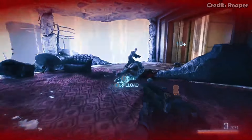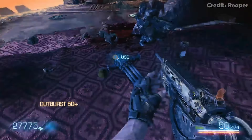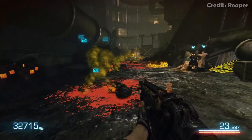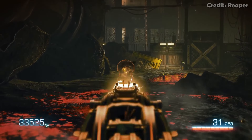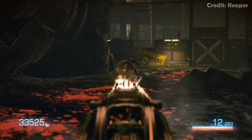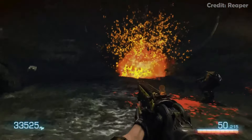Moving on to the number 8 spot we have Bulletstorm. Bulletstorm is an exhilarating FPS that prioritizes outrageous fun over realism. Developed by Epic Games, the game stars Grayson Hunt, a space pirate on a mission for revenge against mutants and mercenaries on a distant planet. Central to its appeal is the skillshot system, which rewards players for creatively dispatching enemies with points to upgrade weapons and abilities. Whether you're booting foes into deadly traps or wielding exotic weapons, every encounter becomes a playground of chaotic destruction.